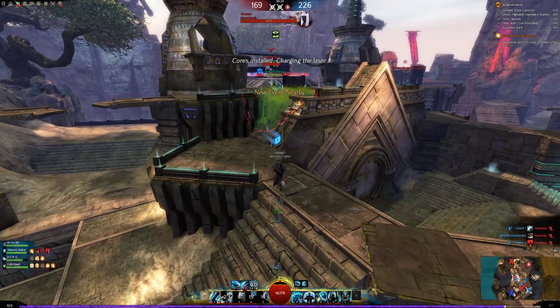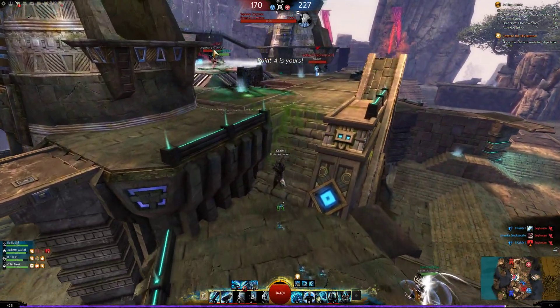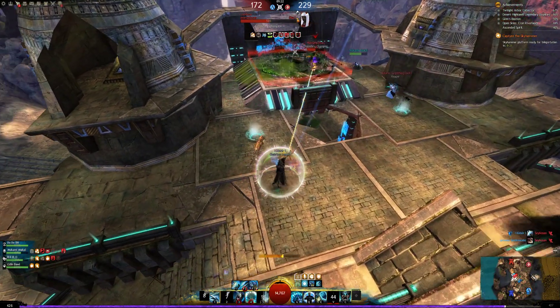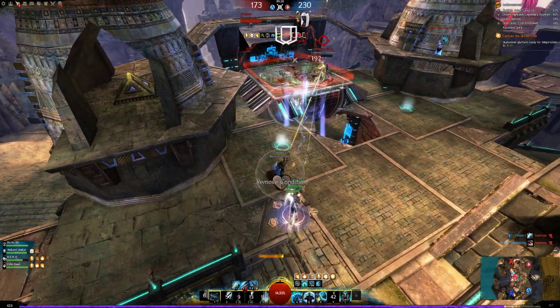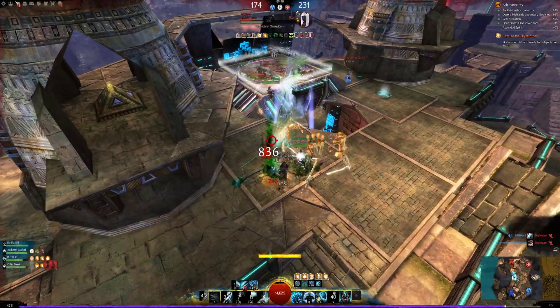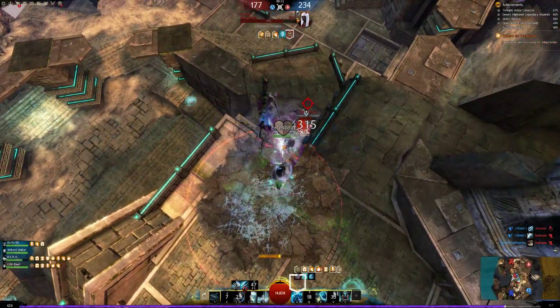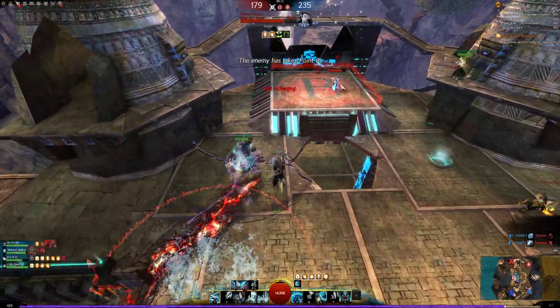My team — why are my allies the entire time just leaving the caps? This is something I never understand. 7k damage. Pulling this guy onto us — one more time stability to my ally.